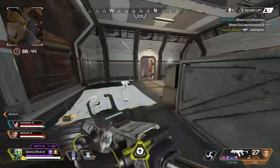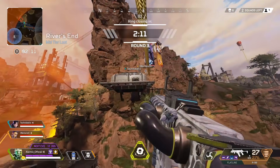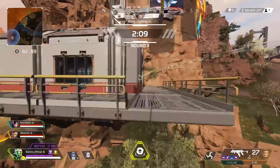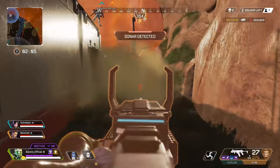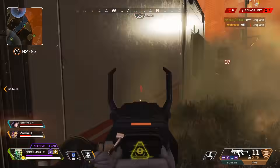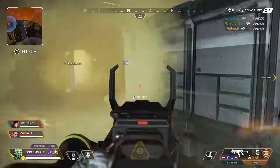Hit that subscribe button for more interesting Apex Legends videos just like this. Let me know in the comments below what they should do with the hop-ups in this game — should they remove a couple and replace them with ideas from this video, or should they make the precision choke for the Mastiff also? Let me know what you think in the comments below.